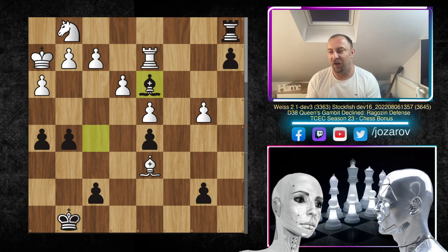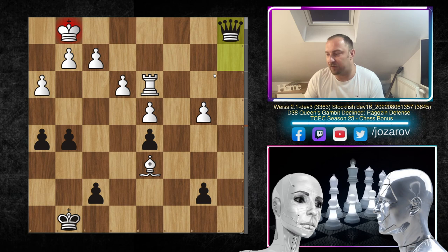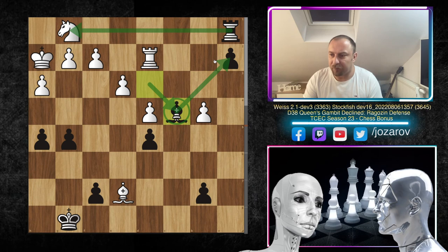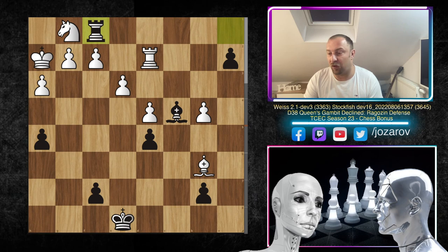King to h2, bishop to d3 — the beautiful move that deflects the rook from the second rank. If white takes, then rook takes g1, king takes g1, and we just promote to a queen — a completely winning game for black. That's why after bishop to d3 white played bishop to e7, and then bishop to c4 — a beautiful maneuver where the bishop protects the pawn on a light square. Now we try to take out the knight and push for promotion.